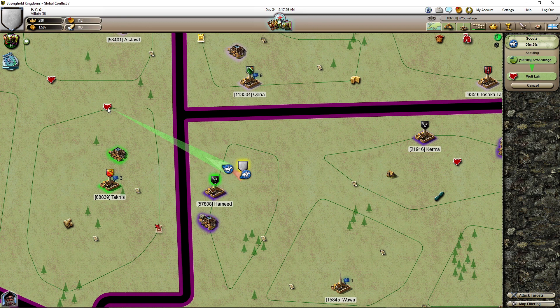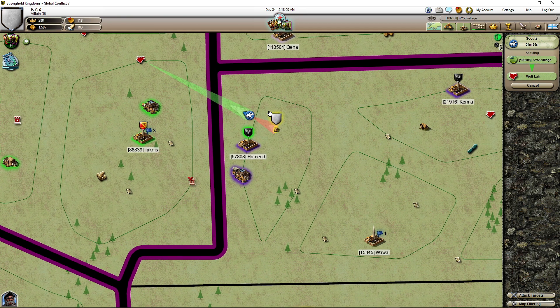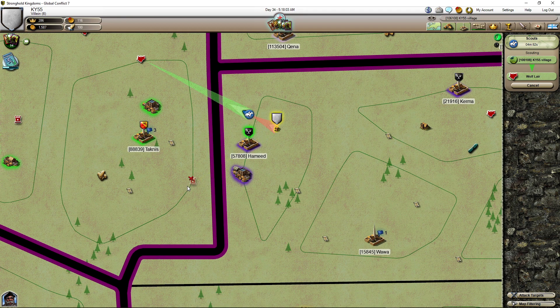Especially at the beginning of the game, the wolf lairs are usually not so big. It depends if there are a lot of kings and villages — a king or queen — because they increase the number of wolves and can kill your scout when you go in. So with two scouts you're safe, but I say it's very unlikely.